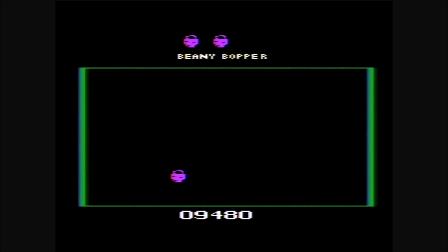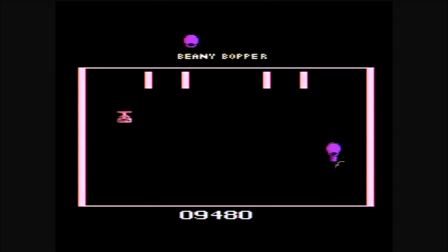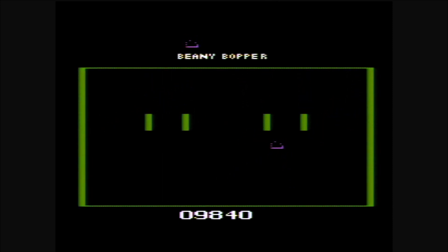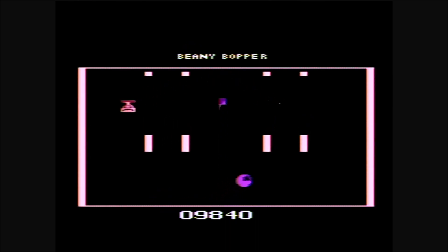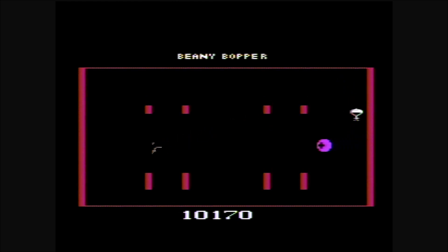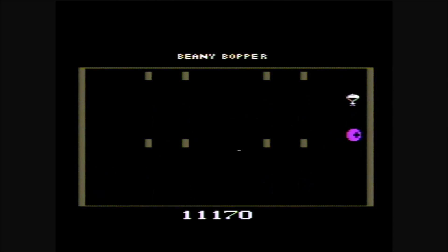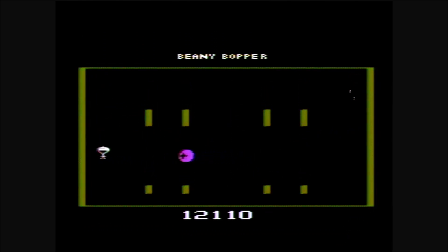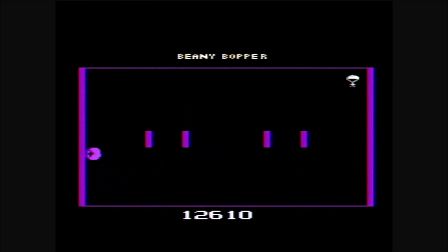Level two at three thousand points, level three at five thousand, level four at ten thousand, level five at twenty thousand, level six at thirty thousand, and level seven at fifty thousand points. As the levels increase, so does the speed and some point values. The bonus objects also change with some levels, starting with bombs, then airplanes, then parachuters, then people, and finally faces.